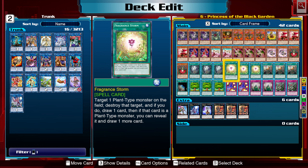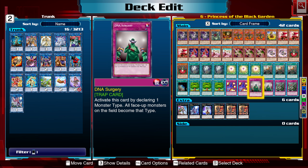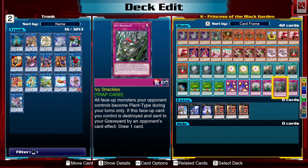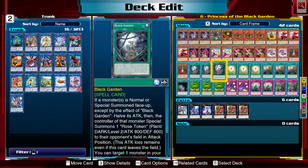Outside of that, Fragrance Storm allows us to target one plant-type monster on the field, destroy that target, and if you do, draw one card. And if that card is a plant-type monster, you can reveal it and draw one more card. That can possibly draw us one or two cards while destroying our opponent's monster, because we have both DNA Surgery and Ivy Shackles, which force our opponent's monsters to become plant-type. We also have Seed Cannon — each time a plant-type monster is summoned, which also includes the tokens off of Black Garden, you can send this card to the graveyard to inflict 500 damage for each plant counter on it, which can go up to five.